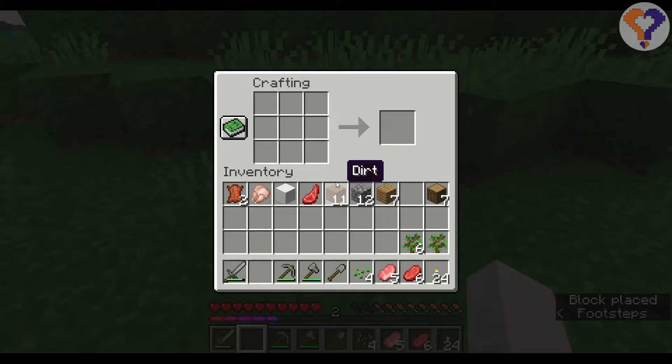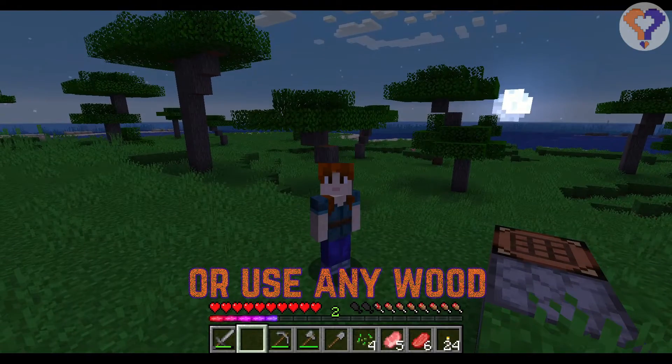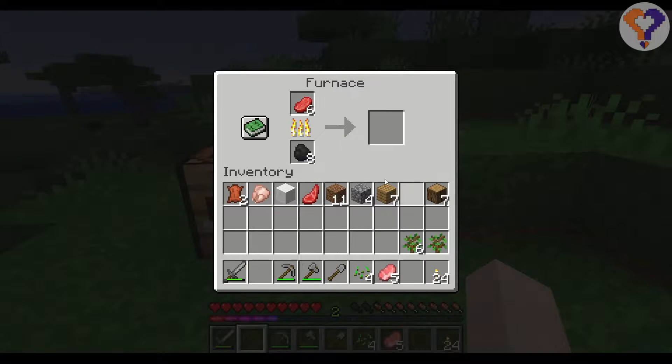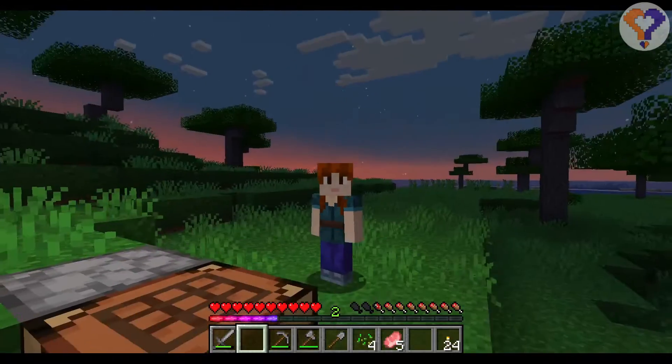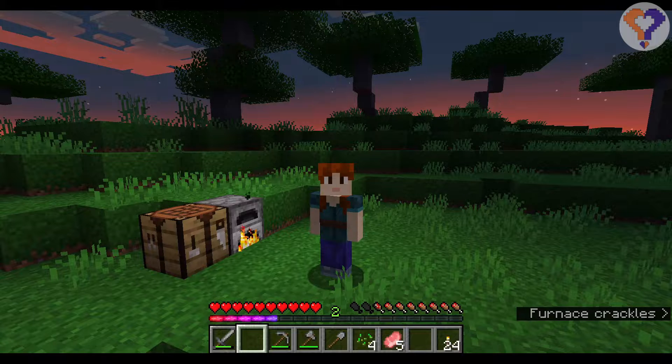Once you've got a little bit of food, pop your crafting bench down again and we're going to make ourselves a furnace. Pop your furnace down, pop in some of the coal that you kept from earlier and didn't turn all into torches. Put your coal into the furnace and then cook up your food. Once your meat is cooked, you can eat it and enjoy it.